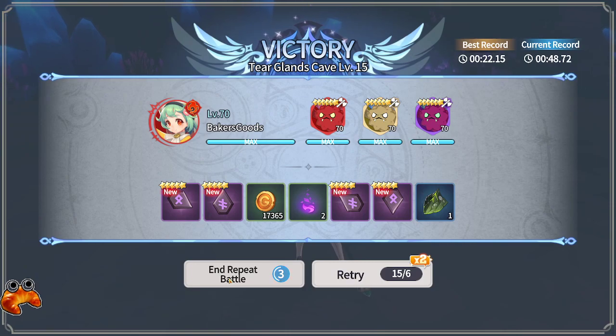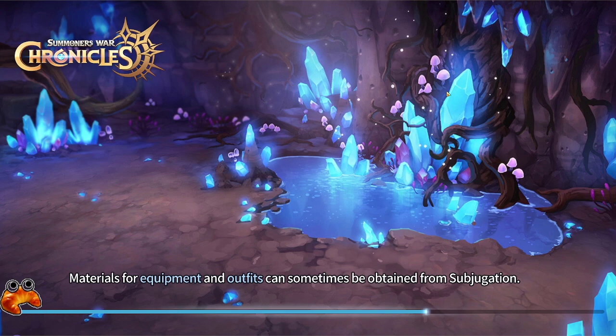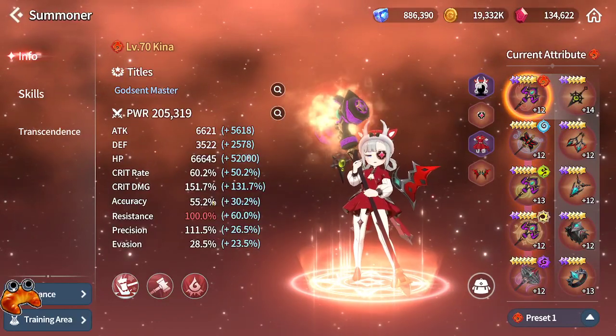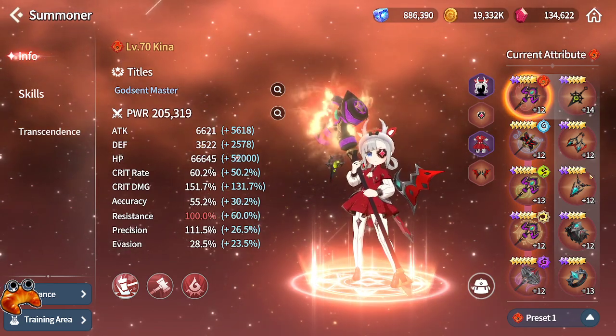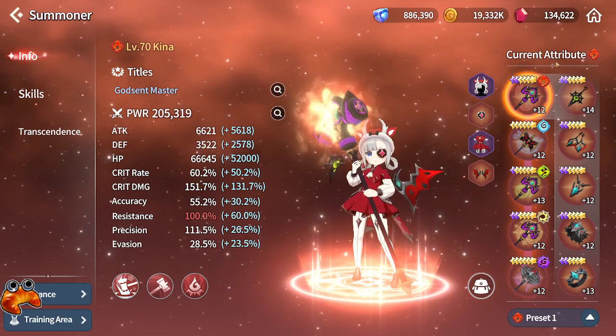Go ahead and show you my stats. So the Kena is obviously high power, because it would be incredibly hard to do this with low power. Basically, I'm just using defense, HP, HP. And then I have high crit subs.